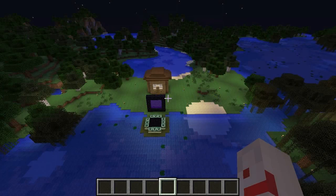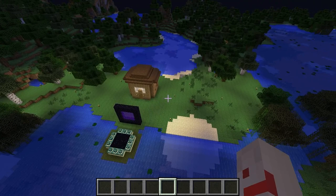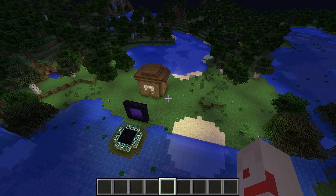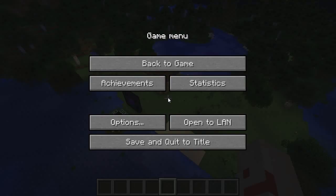Hello! Today I have something a little bit different to show you. So here we are in some random world, and down here we have a little settlement. Now if you asked me, this place looks fairly safe, it looks pretty well lit. But the question is, just how safe is it? What I have for you today is a very handy little tool that will show you exactly where monsters can and cannot spawn, and it is in the form of a resource pack.